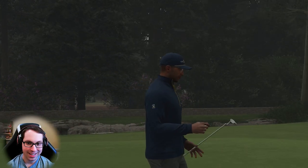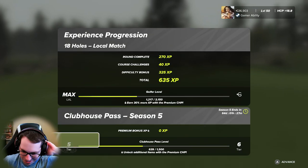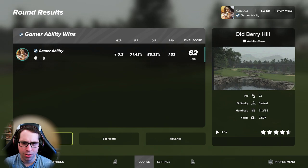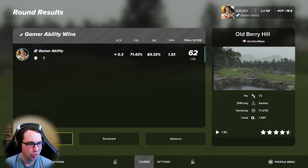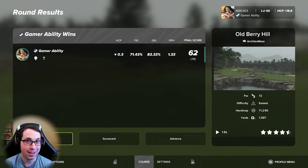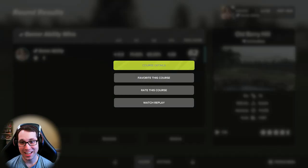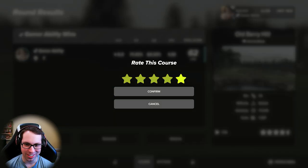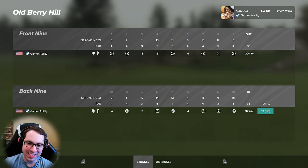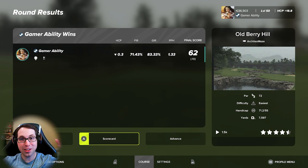Par and two birdies — fantastic golf design, Mike and Steve knocked it out of the park again. What a finish — birdied four out of the last five holes after a bogey, that's an exceptional round of golf. We hit 71% fairways, 83% GIR, 1.33 putts per hole — a 10-under 62! When I played this in the Gamer Ability Society on the same settings I did not shoot even close to a 10 under. That is an easy five-star. Six under on the front and four under on the back with a bogey.